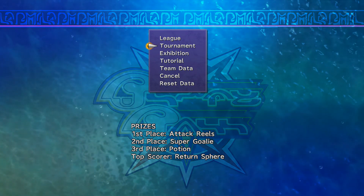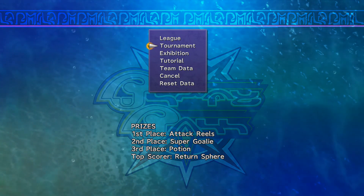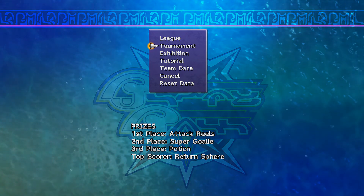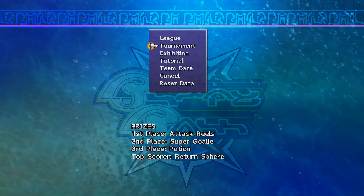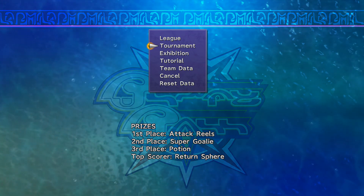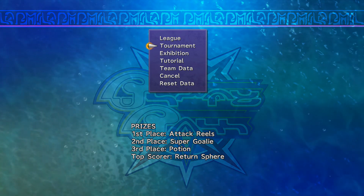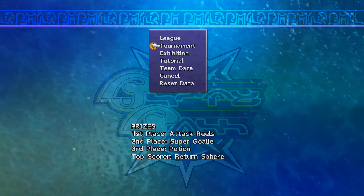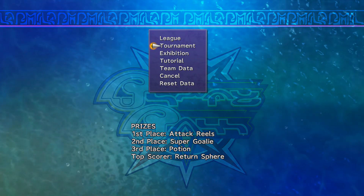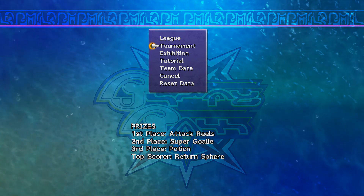Say if I had a Return Sphere and lock spheres, I could go down to, like, Lulu's path, go all the way up to Kimahri's path and get Steal and Use, then return to Lulu's path with Kimahri. That's something we can do later on when it's easier — we'll get a different one too.